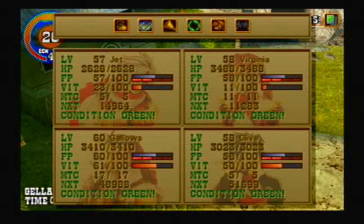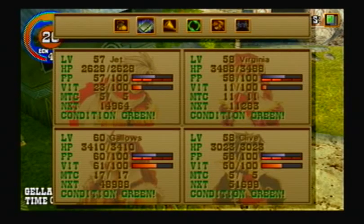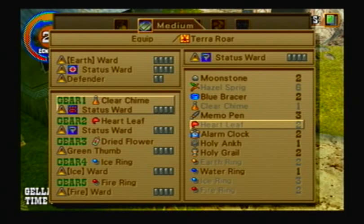Today we're going to be taking on the Telepath Tower side quest, but before we start to complete it, we want to make sure that everybody is immune to the following status ailments: Poison, Disease, Paralysis, Confusion, Amnesia, Misery, and Sleep. So, those seven status ailments.